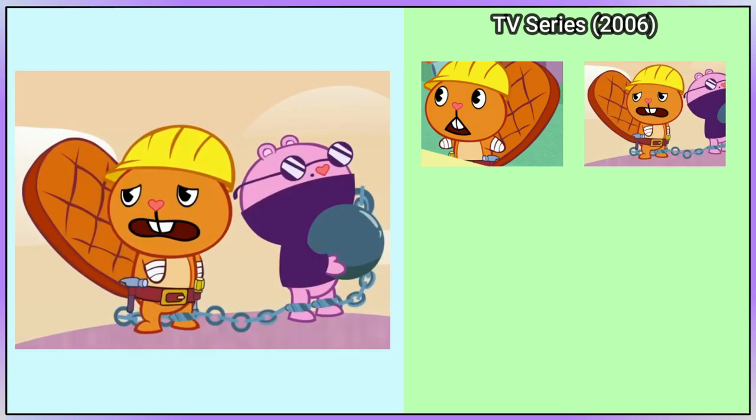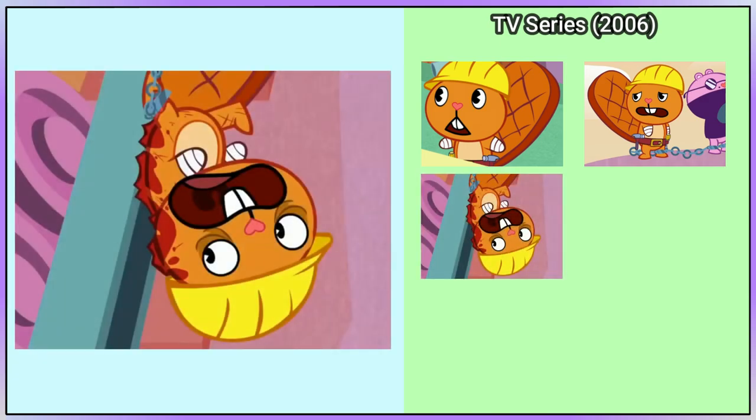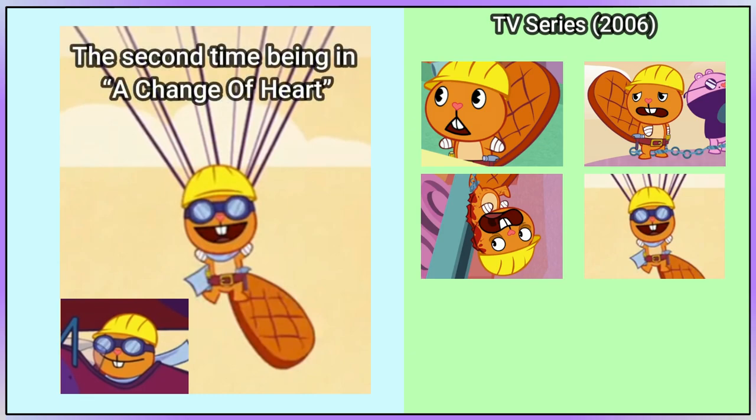In Don't Yank My Chain, Handy has a chain around his leg with the other side attached to Moles, and towards the end his belt with tools goes missing. In Jemester Brakes, it's the first time we see him wearing goggles, a scarf, and what I assume is some kind of bag on his back to deploy his parachute.